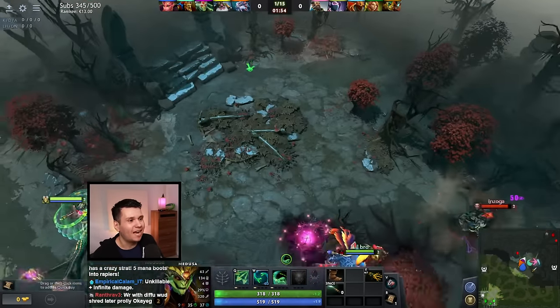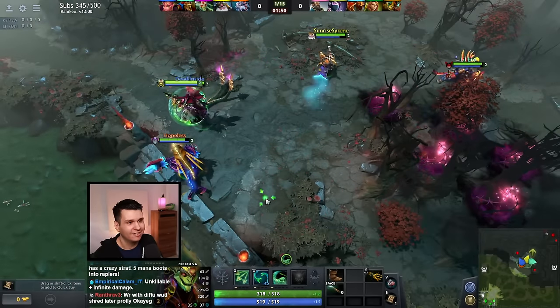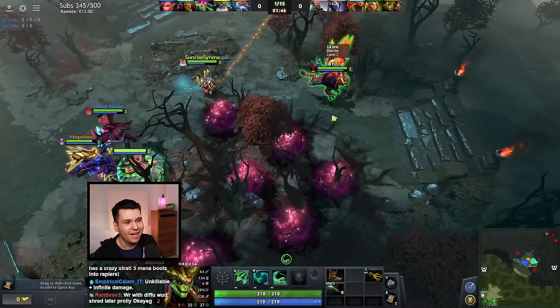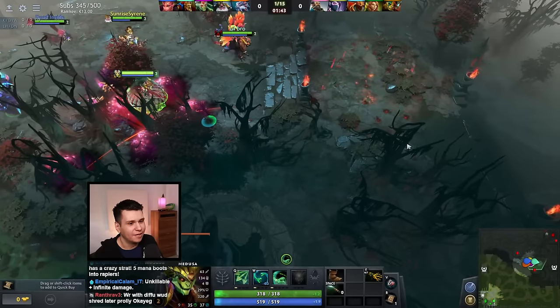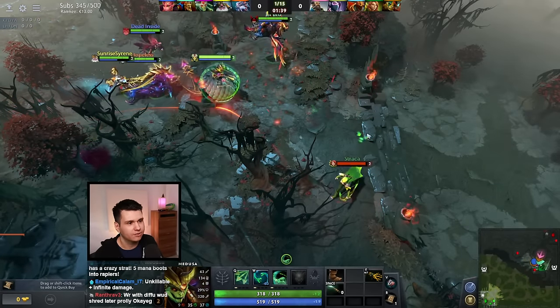The problem is these towers are actually really difficult to kill. Dire side towers have 12 armor, while Radiant side towers don't have armor at all — I don't know why. That means our towers are easier to kill and their towers are harder to kill, which is really bad and quite a nightmare. But we're just gonna try our best.